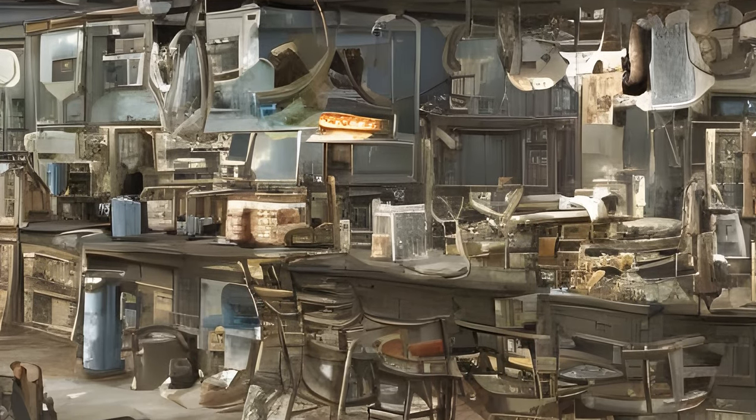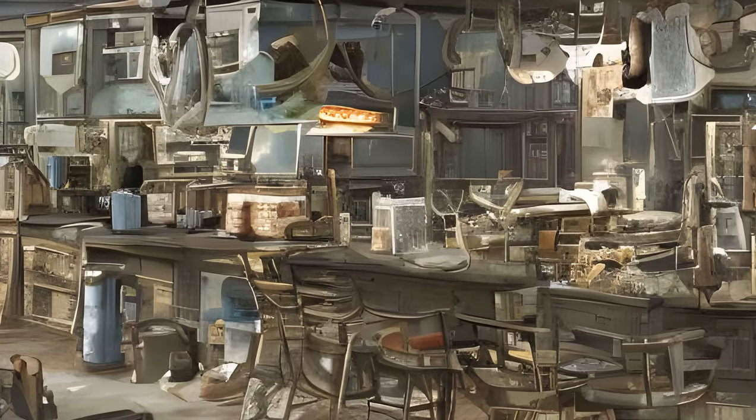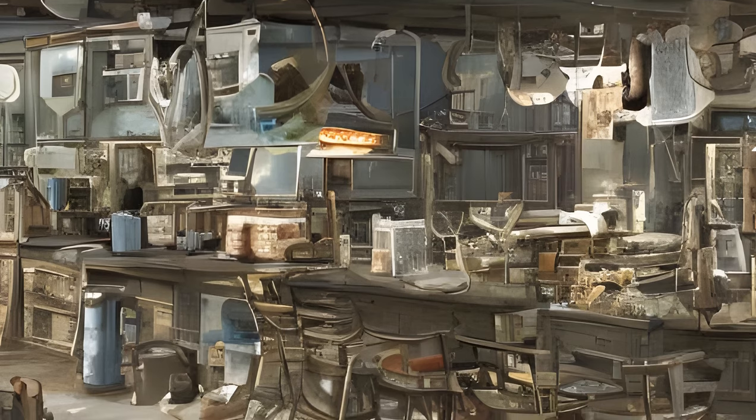Fallout 4 Settlement Objects — Craftable Crafting Tables. Object List: Armor Workbench, Chemistry Station x2, Chem Station, Weapons Workbench x2, Weapons Workbench x2 — x2, x4, x4.